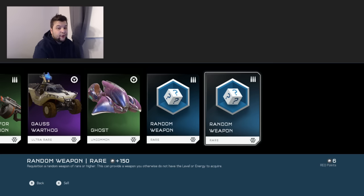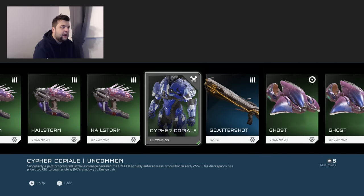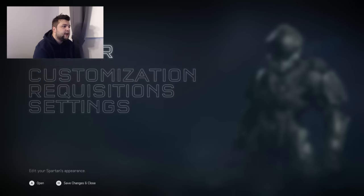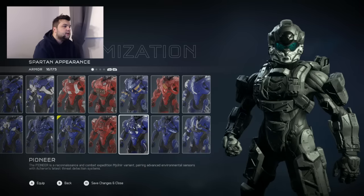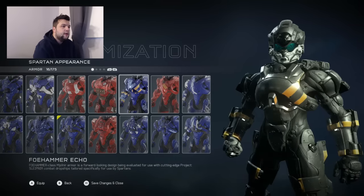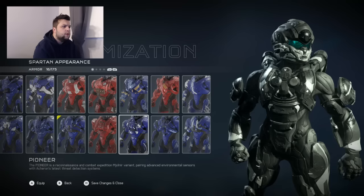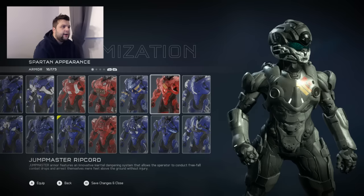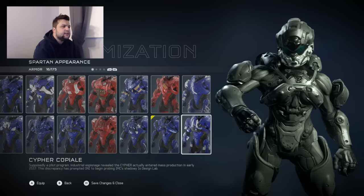Alright guys, so basically all 14 were a dud. I don't mind it — I got some cool customization stuff I can hopefully use. Let's check it out right now. Armor — I got about seven armor pieces. This one looks kind of cool but it has like permanent yellows on it. That one looks okay. I like that one a lot — I'm going to stick with this one. This is just another variant with a stripe.